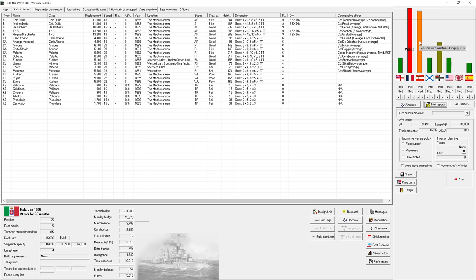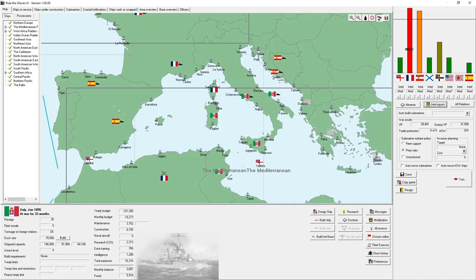Heavy fighting in Algeria — enemy fortifications are holding up our advance, just like they damaged my battleships during the battle. We haven't won there yet but we gained considerable victory points for landing our troops. It looks like we might be at war with Austria-Hungary now, or next turn, which is not great. But nonetheless, we took Tunisia and we're in the process of taking Algeria.